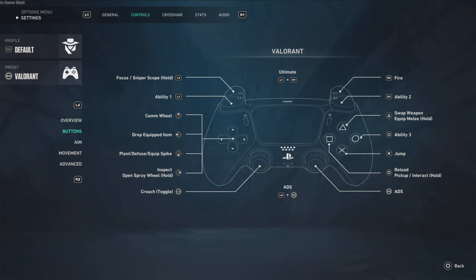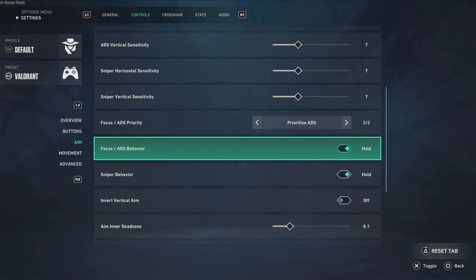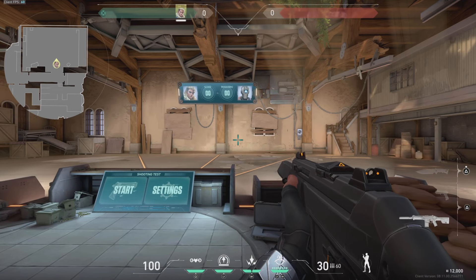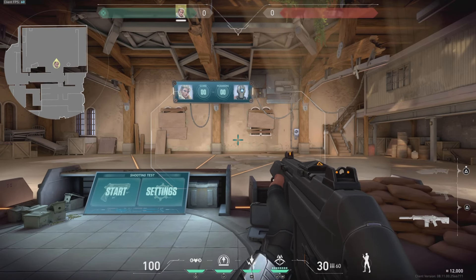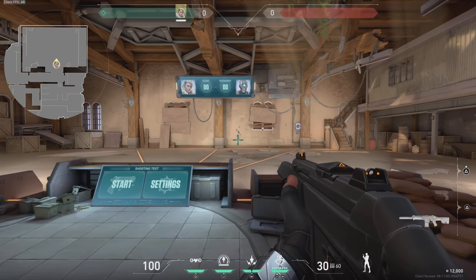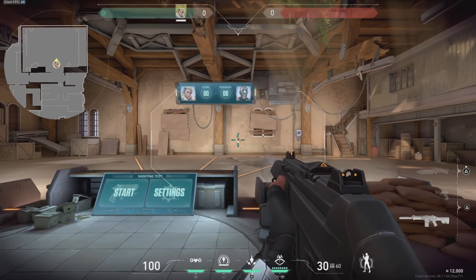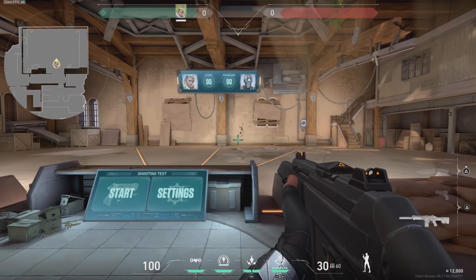Right now when you're trying to aim in Valorant console, your character is probably doing something that looks like this — it's just a slight zoom in, and it's kind of like you're just hip firing. You don't want that. You want to actually use your aim down sight method.